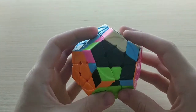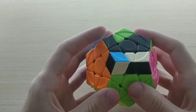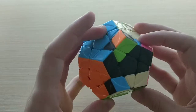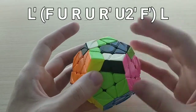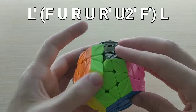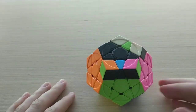Finally for this case, 15B plus, this is a bit of a different algorithm. It's from this back angle, but it's actually just a setup to 9B minus, which we taught in the second episode of the series. So you're just going to hold it from this angle and do L prime, then 9B minus — which goes F U R U R prime U2 prime F prime — and then finish up with an L. Just like that — pretty nice case.